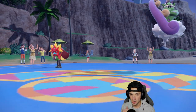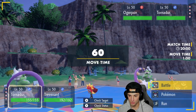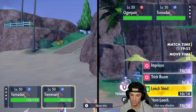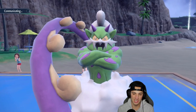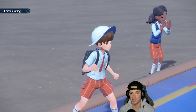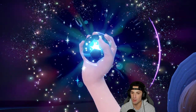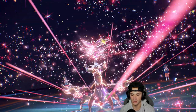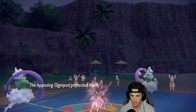Ogrepond comes out and I'm thinking of just going Bleakwind Storm and then Terastallizing and using Trick Room — because I think they're setting up Tailwind all day. If they set up Tailwind we can Terastallize, use Trick Room, and get after it that way. They went in with this lead, I have weather in the back end. I'll Terastallize Tornadus even though it probably still dies in one shot to Ogrepond.